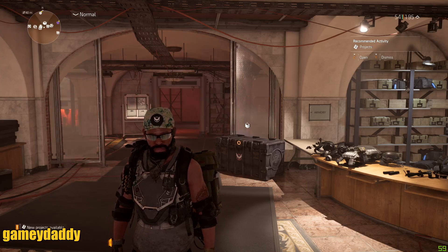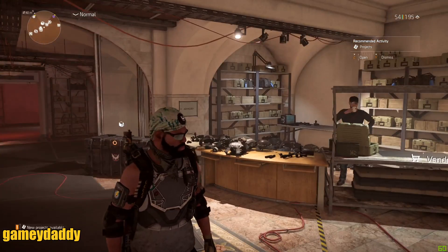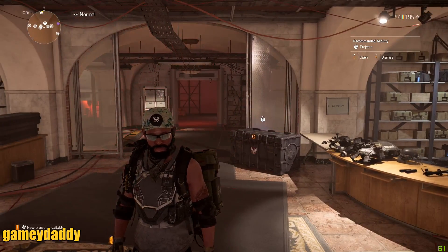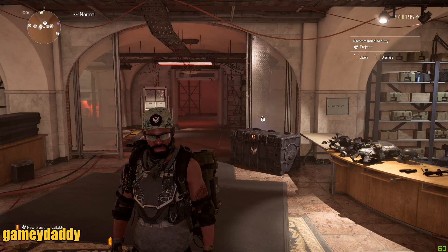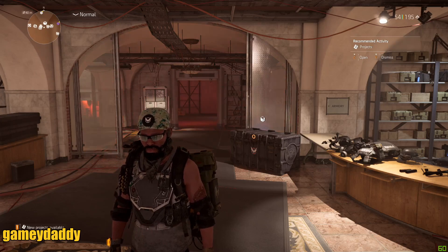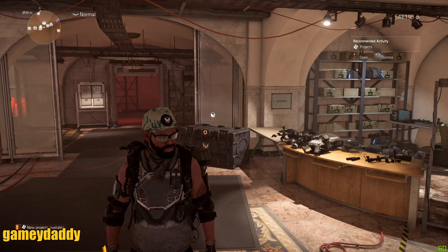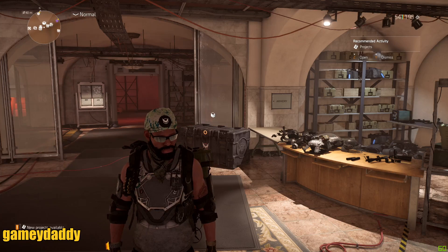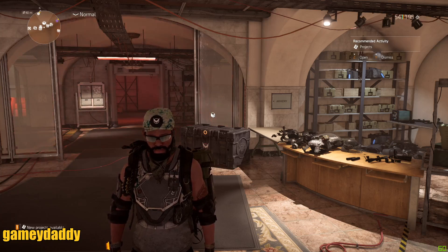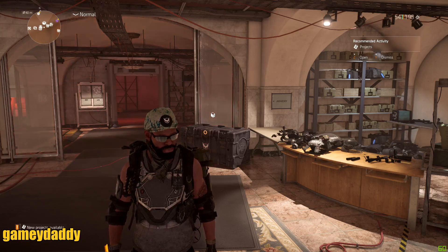Overcharge is a term added to The Division 2's skill paradigm as a descriptive factor of your skills actually becoming more powerful than you can attain even when you build your skills to their max efficiency. Overcharge is an extra bonus that will in some cases cost you an action, or require running specific combinations, or having somebody on your team to trigger it.